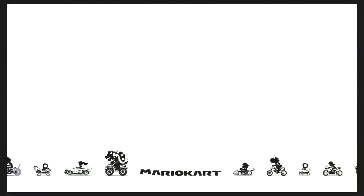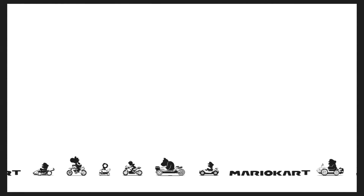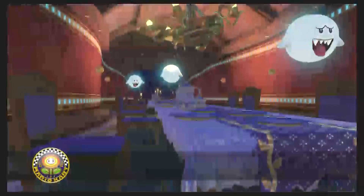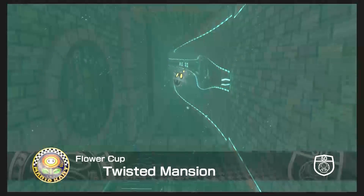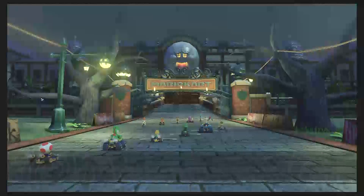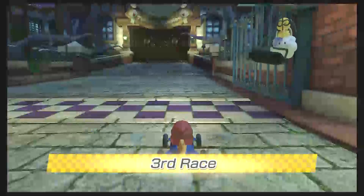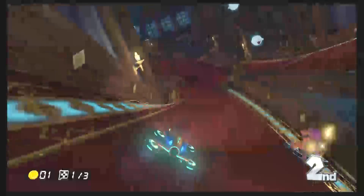We're going to jump right into the next race. Sorry about the little bit of load time between races — it's actually pretty quick, can't complain too much. I do like the little drawings at the bottom. Here's a little twisted mansion — all the ghost houses are notorious for being hard. I always thought they were hard in the Mario games, and I also think they're pretty hard in the Mario Kart games. Some of them can be pretty treacherous. So we're going to try once again not to mess up this opening.